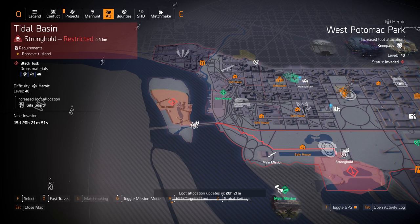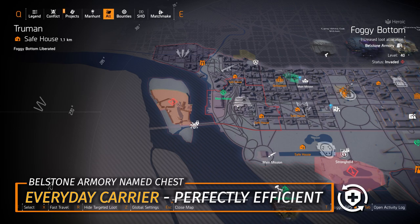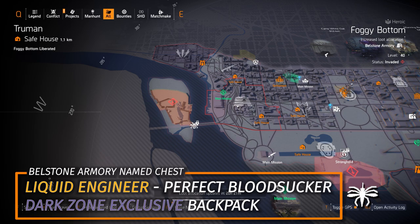Fox's Prayer damage to targets out of cover is multiplicative — the same as amplified damage. If there's an Overlord mission available, I'd recommend farming that over knee pads for Fox's Prayer. Otherwise we got Bellstone at Foggy Bottom if you want to farm that Everyday Carrier with Perfect Efficient. I don't really use it myself, but if you do, comment below and let me know what build you run with it. The Liquid Engineer backpack with Perfect Bloodsucker is unfortunately a Dark Zone exclusive.